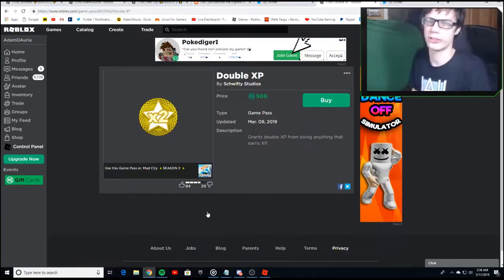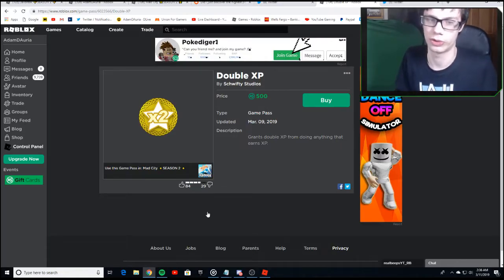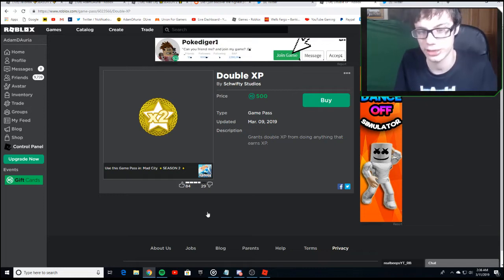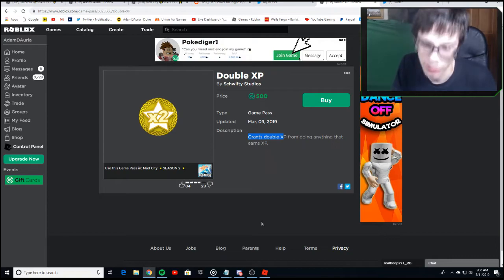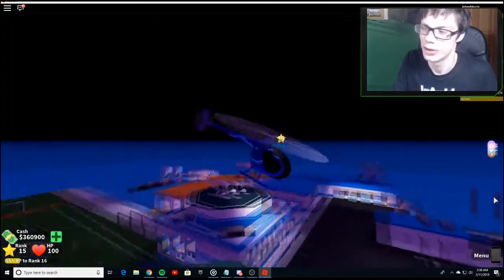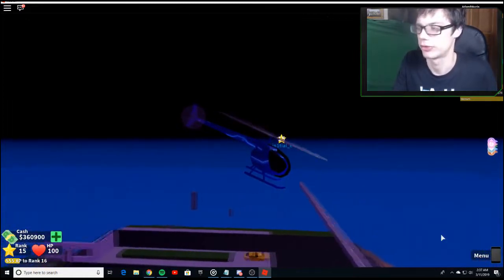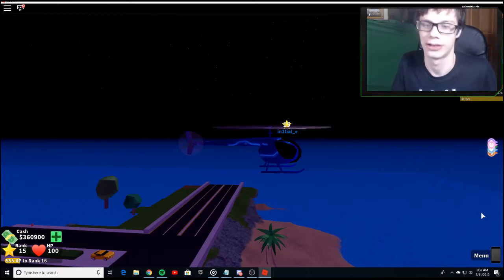Let's check out the brand new badge they added. We got a brand new badge in Mad City called the Double XP Badge - it costs 500 Robux. If you want to grind and get XP quicker, you can get this badge to level up faster. This badge will grant you double XP from doing anything that earns XP, so basically double everything. Pretty epic badge if you want to level up quicker in the game.